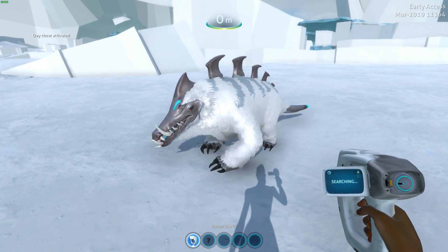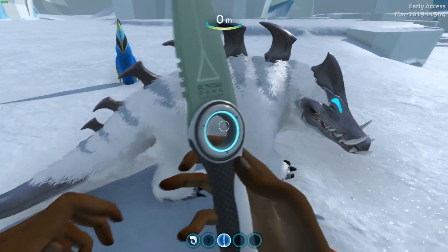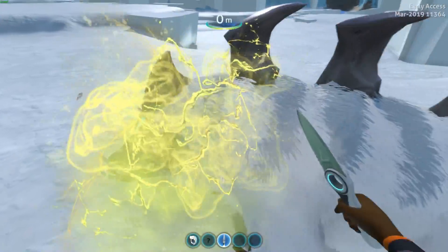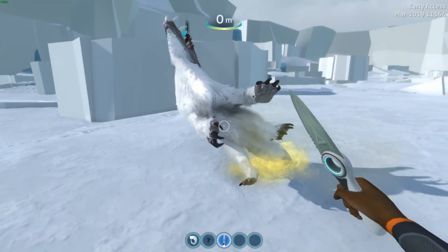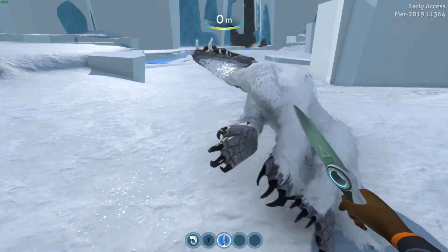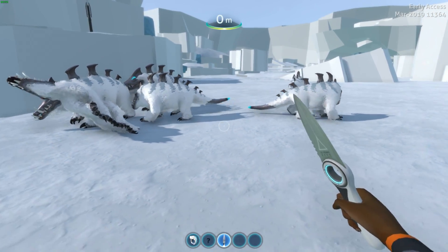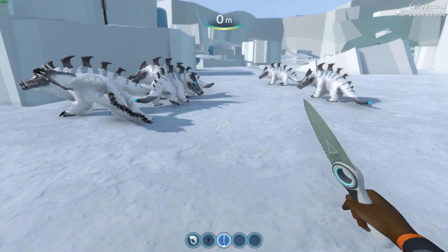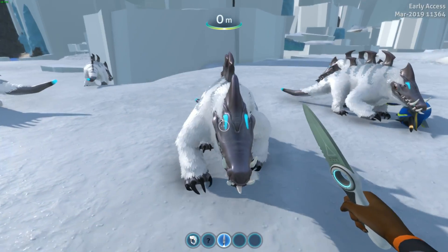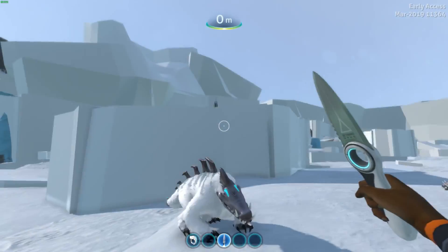Putting it in daytime so we can actually see it — the fur looks incredible and the animations in general look awesome. I'm going to be evil for a second and slash it with a knife to see if it responds. No response at all — currently they have no flinch animations. You can kill them, and when you do they ascend diagonally to heaven, which is obviously not finished. They're going to look amazing in herds. I wonder if they'll be herd-based or lone wolves. They seem to be different sizes too. Either way, awesome-looking creature — really excited to see these fully implemented.